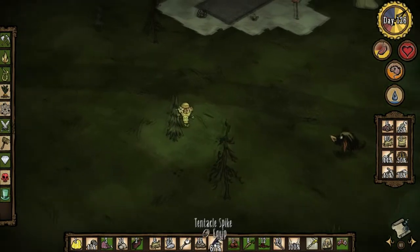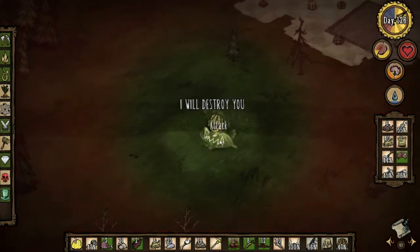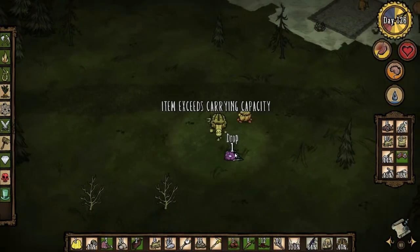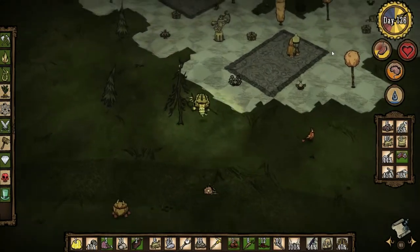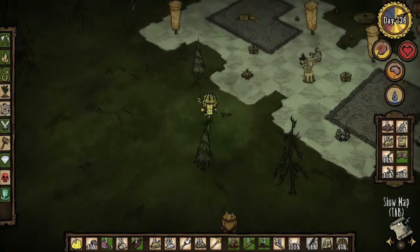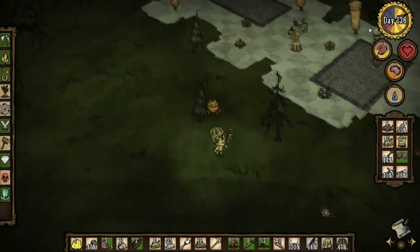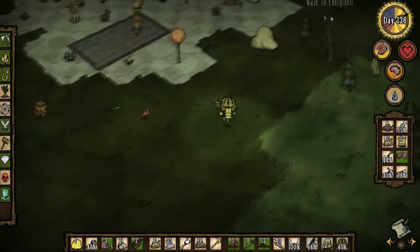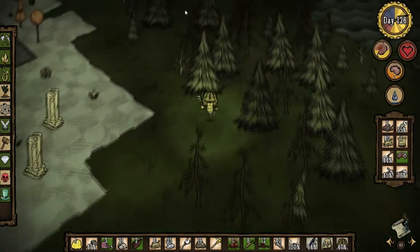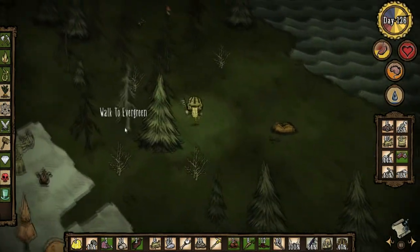This guy I might be able to handle on my own, just maybe. Somehow I avoided getting attacked by the bishops last time I was here. Oh, actually this is unexplored — oh, there it is: the teleportato! All right, so we found that thing. Wow, it is heavily guarded, and it's right next to the wormhole too.